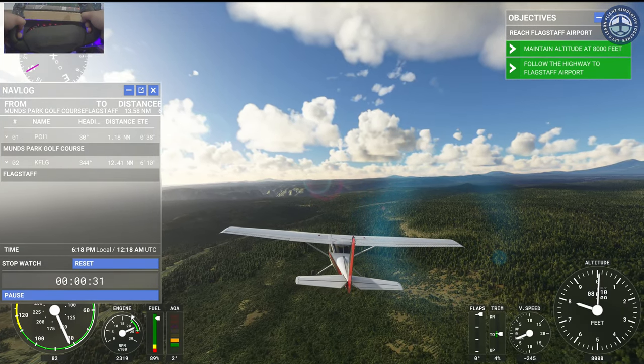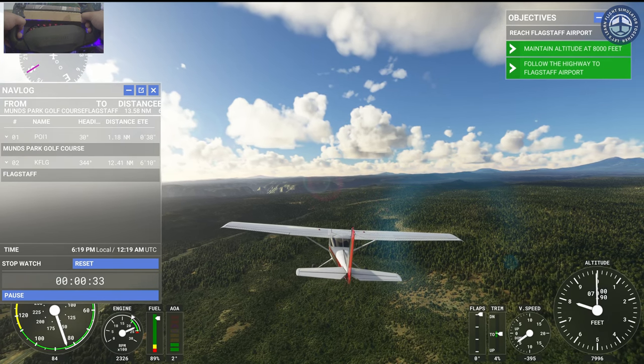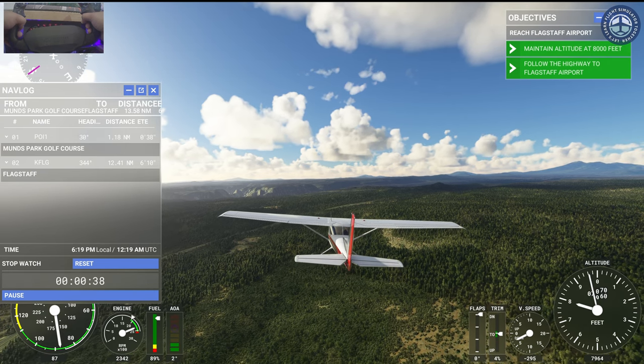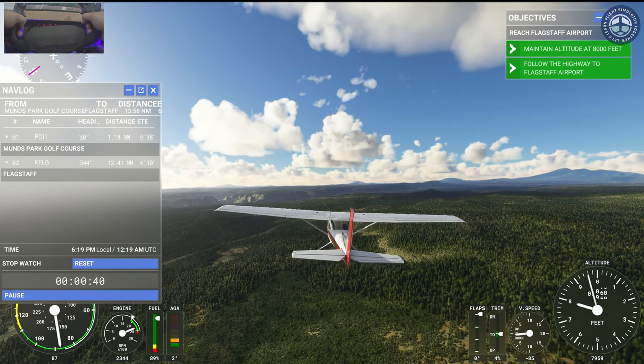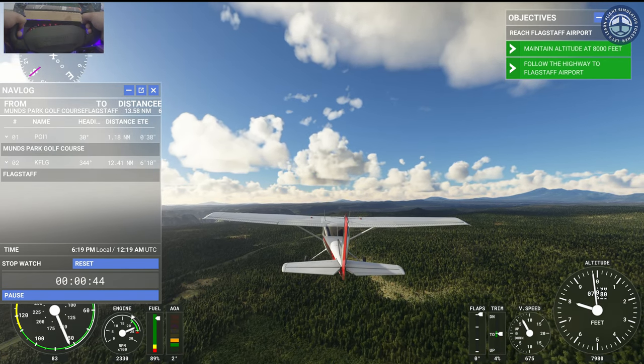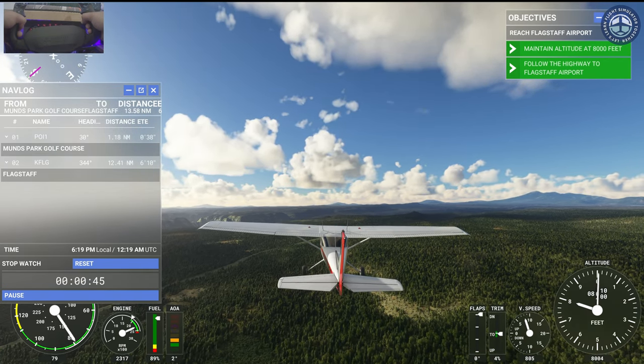Flagstaff airport's altitude is around 7000 feet. Unlike in Sedona, the traffic pattern altitude there is standard. This means its altitude is 1000 feet above the airport, which works out to 8000 feet.